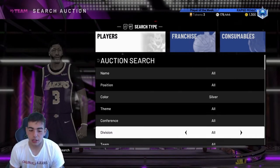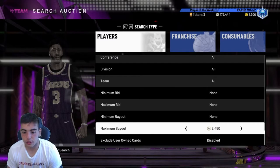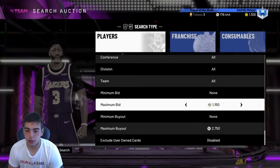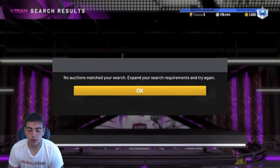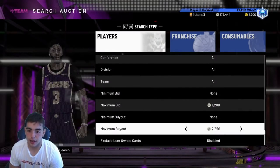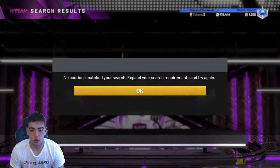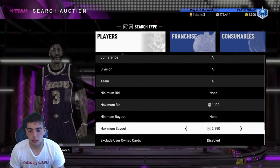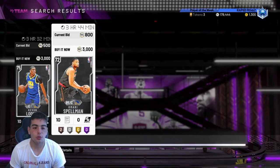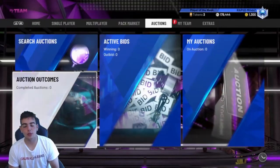Shout out to Logic Looks — I was watching his video on this. His filter is like this: you put your maximum bid to $1,100, and you go $2,750 or like $2,800 for the buyout. You just wait for cards to pop up. Anything that pops up, you buy ASAP. The maximum bid has got to be at like $1,100 or it doesn't work. So you just want to wait until something pops up. If nothing pops up, just get off the filter and try again.